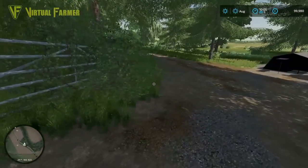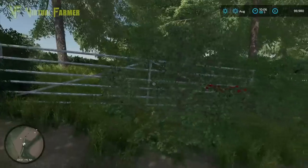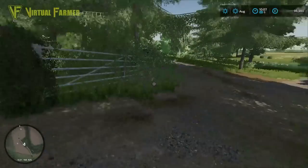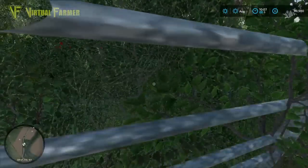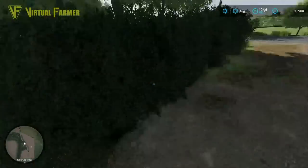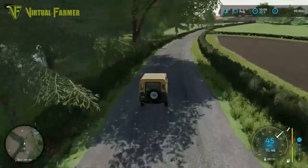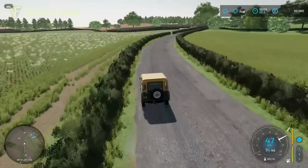One of my favourite features from this map in FS19 is back. On every other map you walk up near a gate and press nothing and it closes. On this map that does not happen — you have to walk right up to the gate, grab it, and close it yourself. This is part of the reason I chose this map for a roleplay in FS19 and why I will be doing a roleplay in FS22 on it, because that kind of feature makes roleplaying so much easier. It really does.